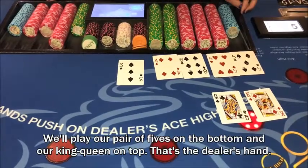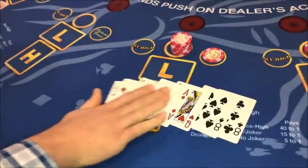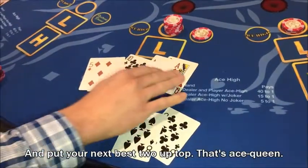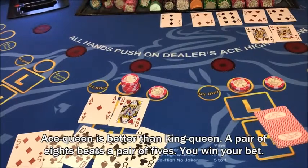That's the dealer's hand. Now that we've seen what I have, let's see what you have. Remember, our best hand is going to be on the bottom. A pair of eights on the bottom and put your next best two up top — that's ace-queen. Ace-queen is better than king-queen. A pair of eights beats a pair of fives.